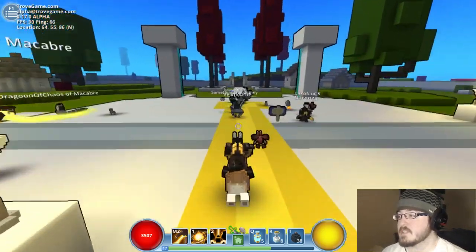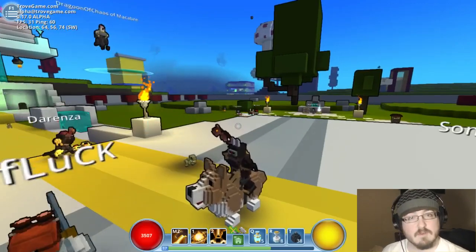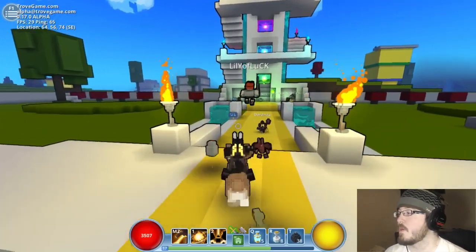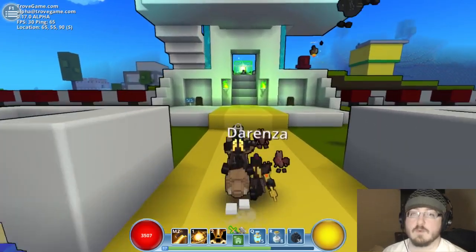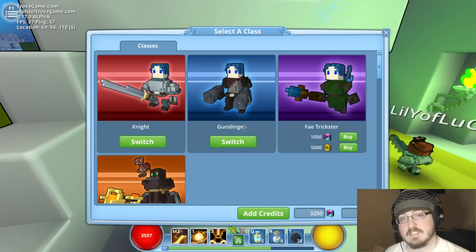So when you start this game, it actually puts you through a tutorial, and then you start in this open land, and it's kind of overwhelming because you're like, well, where the hell do I go? So to start, you start off as a warrior, and that's where they do their tutorial. You come up to one of these, and then you pick your actual class.